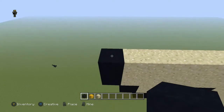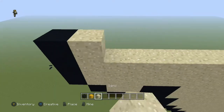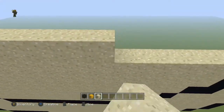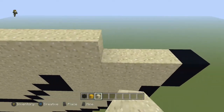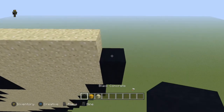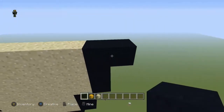Next row is almost the exact same thing — come to the end, place a black, then take the sand all the way across so it meets up with this sand block right here. And right here you're going to do two black instead of one.